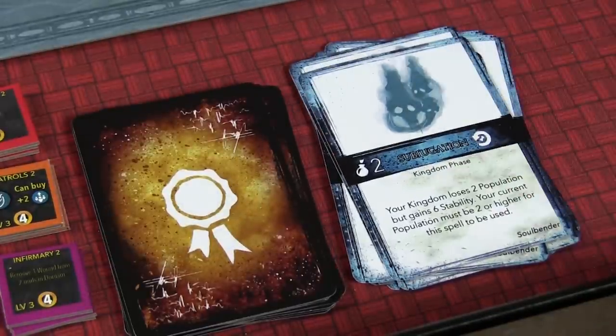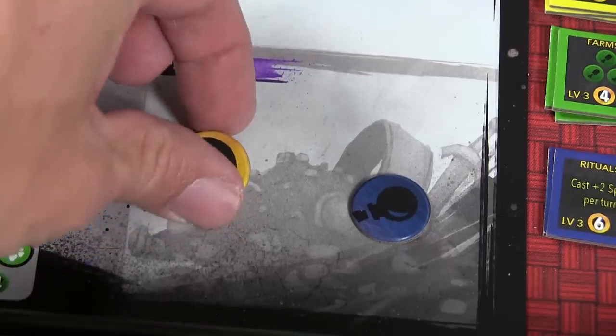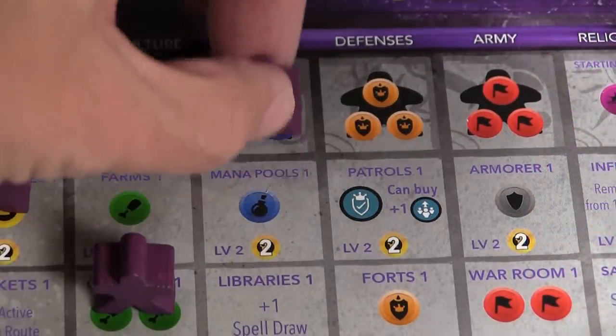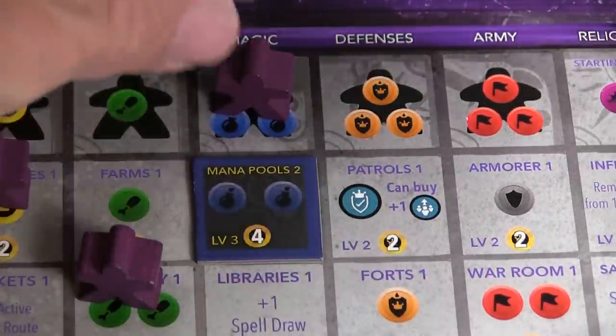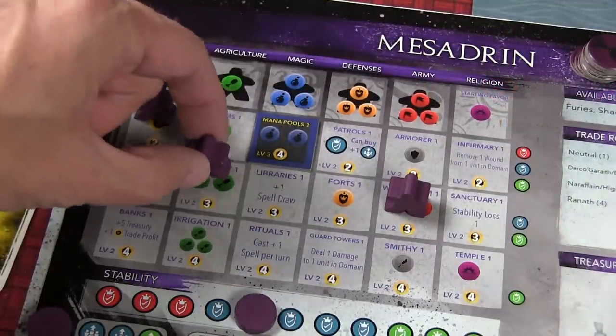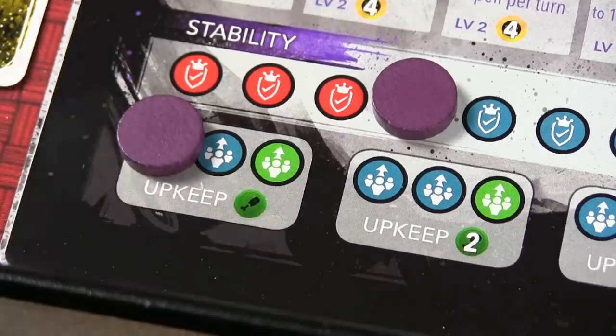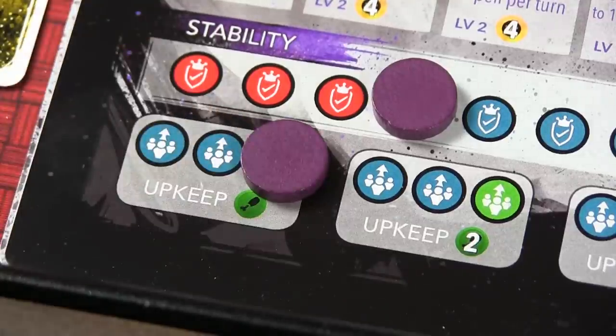You can also pay gold to upgrade worker spots on your player mat. If you have a worker in that spot already, you can pay gold to upgrade it for next time. If you want to move a worker, that's a separate action that costs one stability — because shifting people around may not make them happy. You can also pay food to increase your population, though it doesn't happen right away; you have to move it up through several steps before getting an additional worker. But the more people you have, the more food you'll need for upkeep.